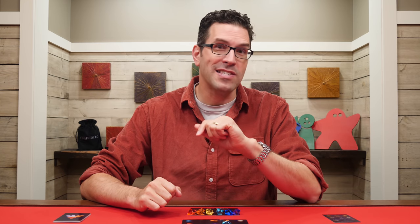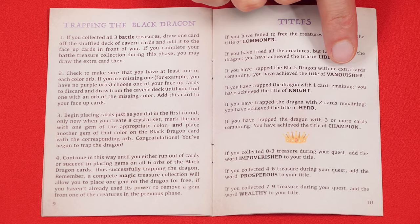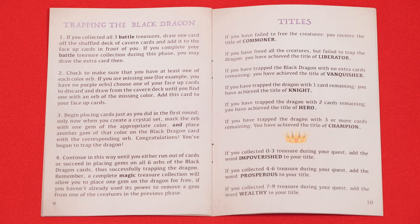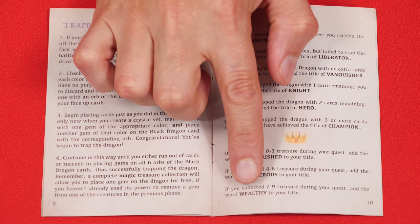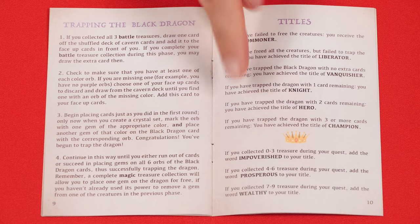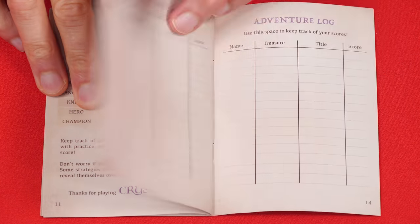There are a few different ways the game can end, each providing a different title and score outlined in the rulebook. If you ran out of cards before freeing all of the creatures, you take the title of Commoner. If you freed the creatures but failed to trap the dragon, you're a Liberator. If you trap the dragon but had no cards remaining, you're a Vanquisher. One card left makes you a Knight, two cards remaining makes you a Hero, and three or more cards remaining makes you a Champion. Then count up all the treasure you unlocked: zero to three is Impoverished, four to six is Prosperous, and seven to nine means you are Wealthy. Unlocking all three riches treasures adds one to your total treasure count when determining wealth status. Using your title and wealth, find your final score in the table in the rulebook and record it in the adventure log.